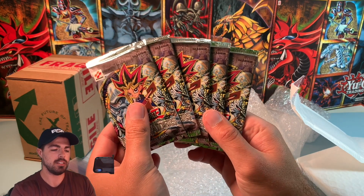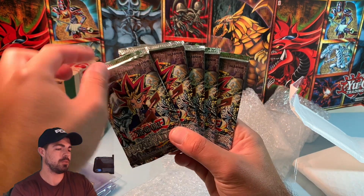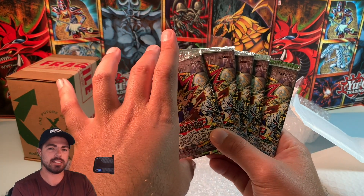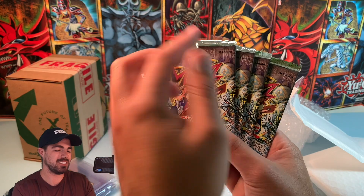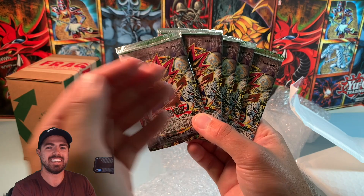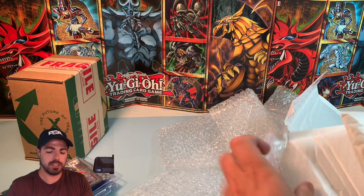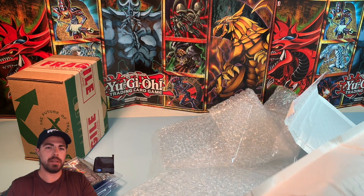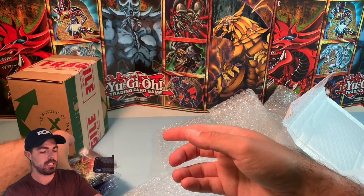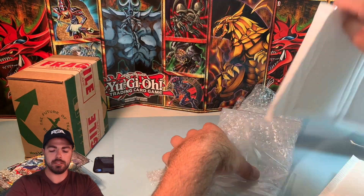PSA does pack grading. They used to fold the tops and bottoms, but I think now they are keeping the packs in their upright position, because it just looks stupid folded at the top and bottom — they grade the pack and then damage it getting it inside the container. He's going to send some packs in to get graded too. I might piggyback on that and send some of my packs too. I think he's sending in those 10 packs, so hopefully we can get some good grades on those.